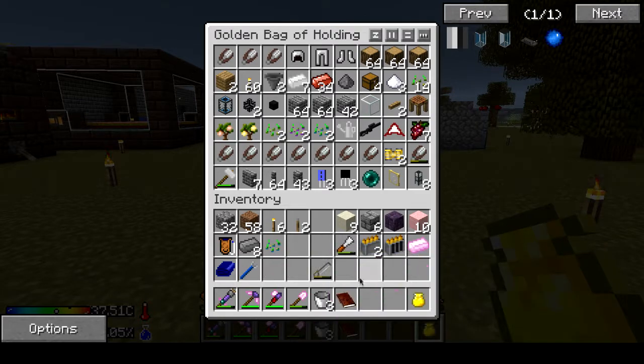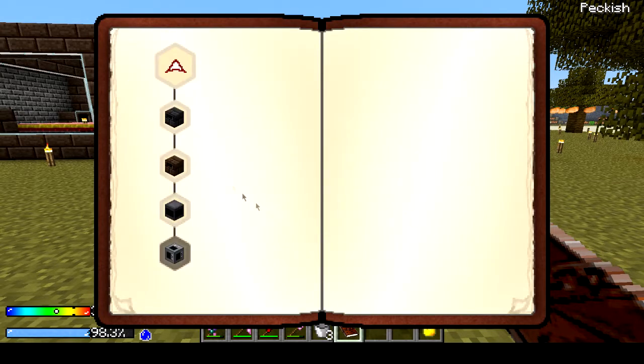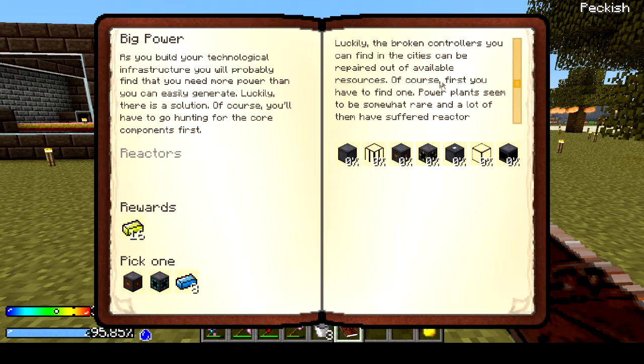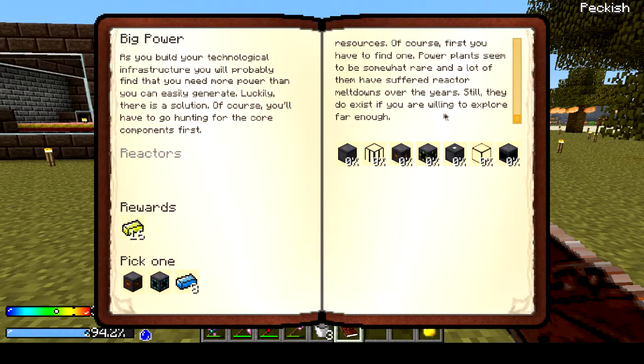Let's see what else we can do in the book today. Salvage operation — we're ready for another. The reactor controller needs parts we cannot fabricate with the technology we have available, so we can't build them from scratch. Luckily, broken controllers found in the cities can be repaired out of available resources. Of course, first you have to find one — power plants seem to be somewhat rare, and a lot of them have suffered reactor meltdowns over the years. Still, they do exist if you are willing to explore far enough.